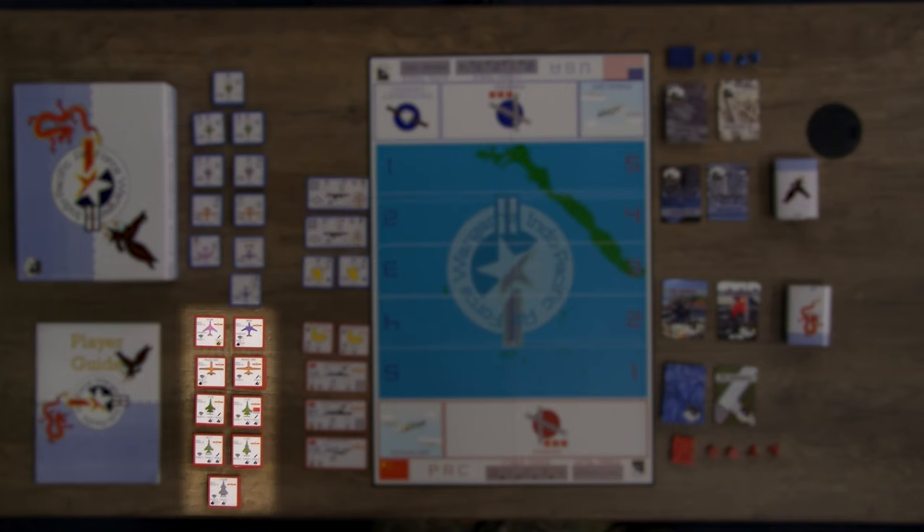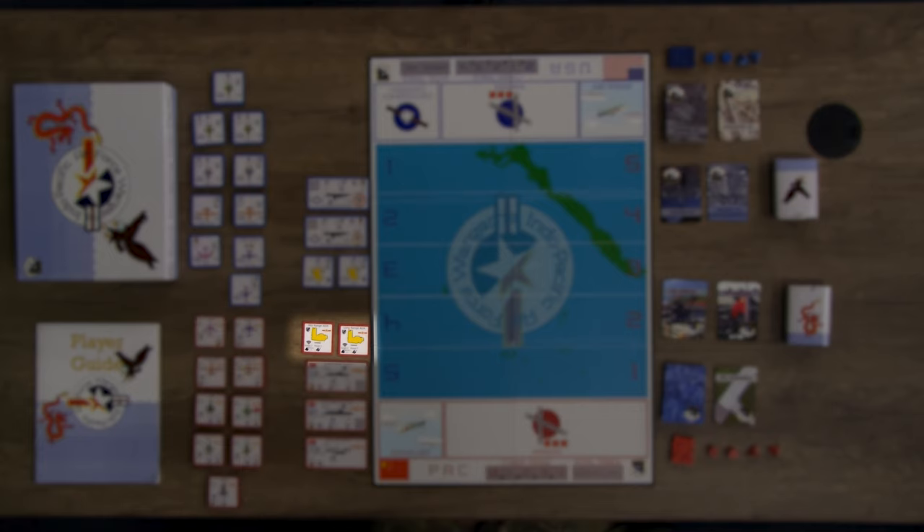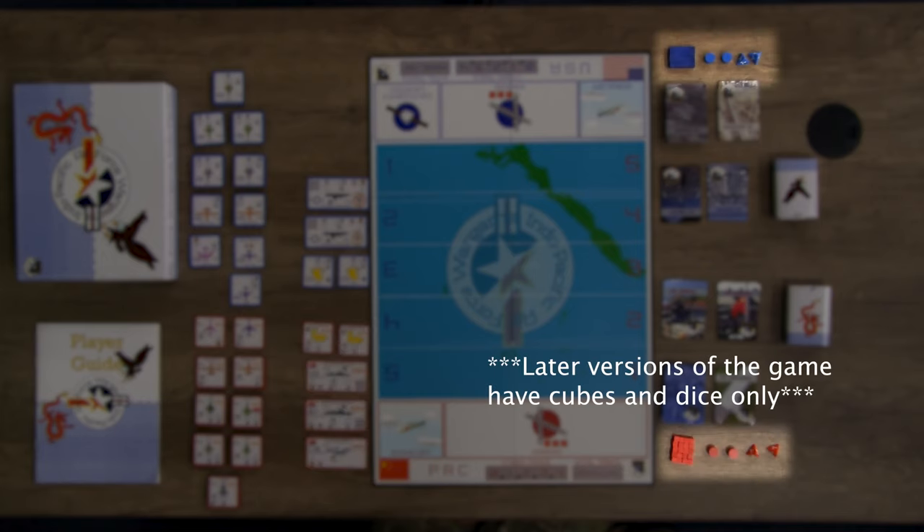28 red PRC Air Unit tokens, 2 red PRC Ground Unit tokens, 3 red PRC Maritime Unit tokens, 2 blue and 2 red cylinders, 20 blue and 20 red cubes, and finally 4 D4 four-sided dice.